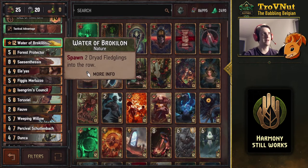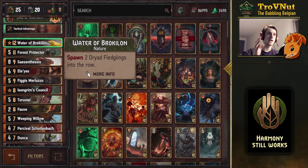Probably the strongest card in this deck is the Waters of Broccolon. You can spawn this with Fauve, and I would recommend that because it responds with dryad fledglings on a row immediately — both start at four power, are dryads, and have harmony. If you play this and then immediately trigger your leader ability you have ten points in one go on this special card alone. But if you hold off and play Percival first, then trigger your leader ability, those points will skyrocket.